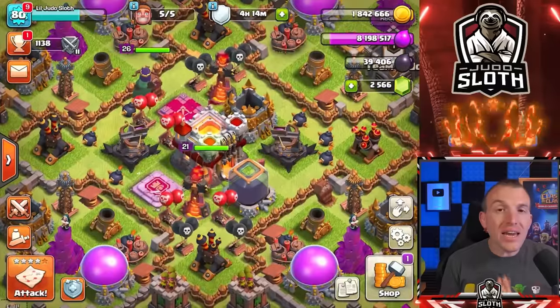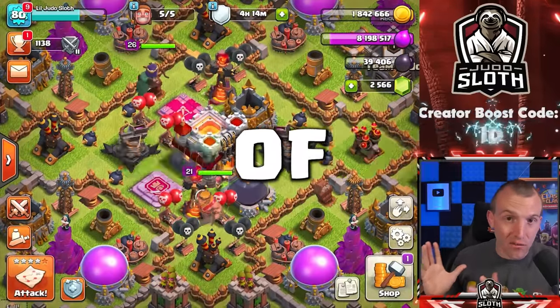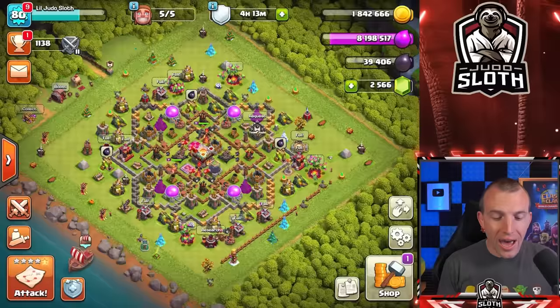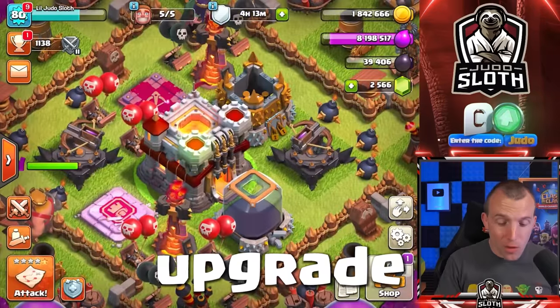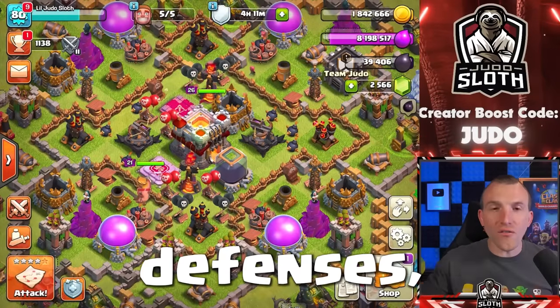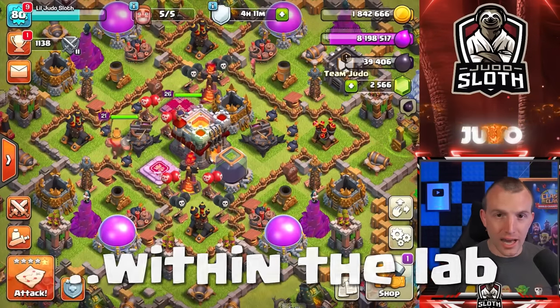It will only activate after 90 days of inactivity, and there are a few things you need to know if you want the best value. It will not upgrade your Town Hall — everything else though is fair game. It will upgrade heroes, defenses, and your troops within the lab.